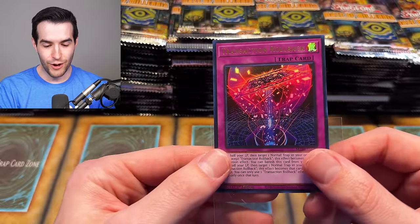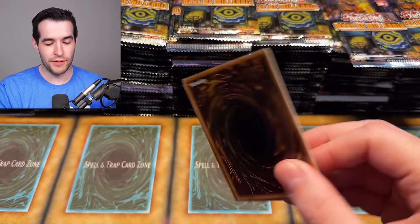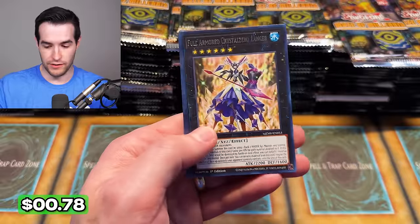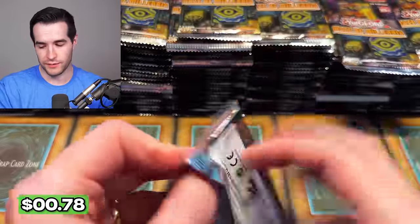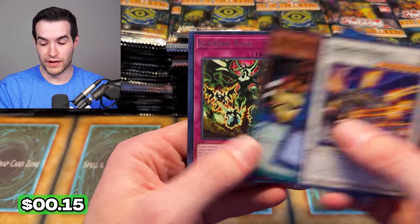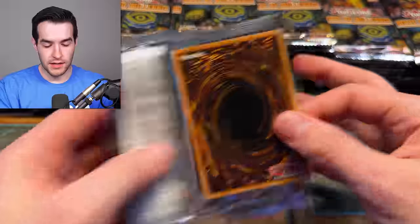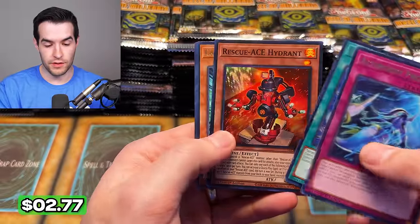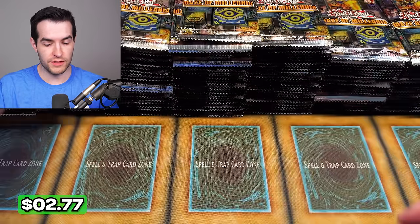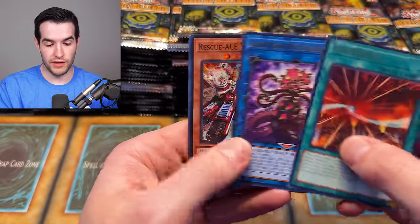We had a collector rare but not exactly a big one, so the Transaction Rollback ultra rare is pretty nice. Let's keep going for Maze of Millennia — can we pull something big? Rescue Ace Hydrant was pretty good for a while though, apparently until they got hit on the ban list. We have Turbulence — first set of 2024, pretty excited to have a new set.